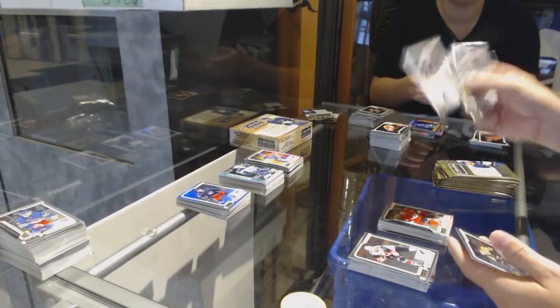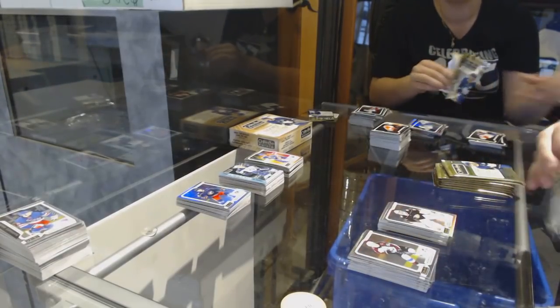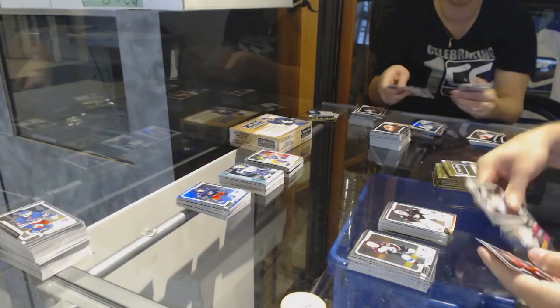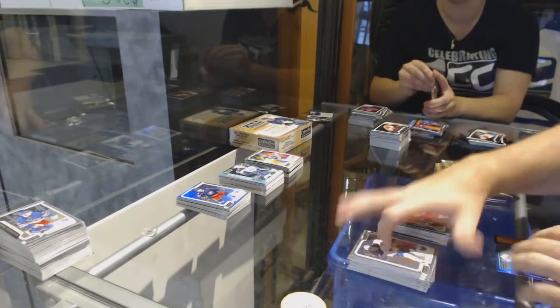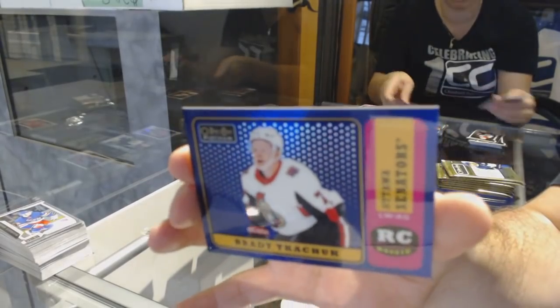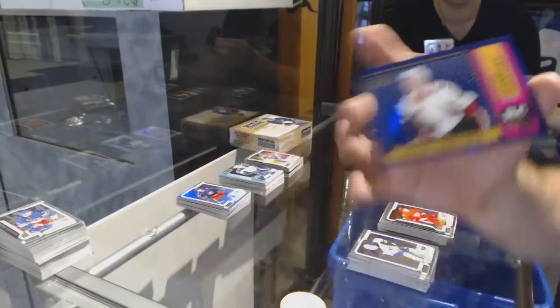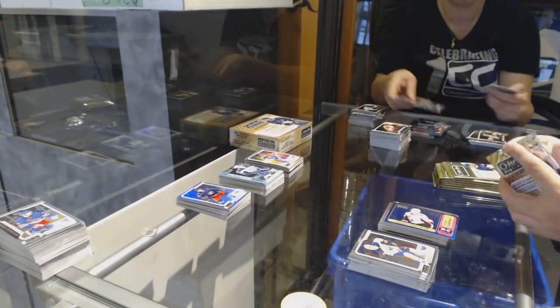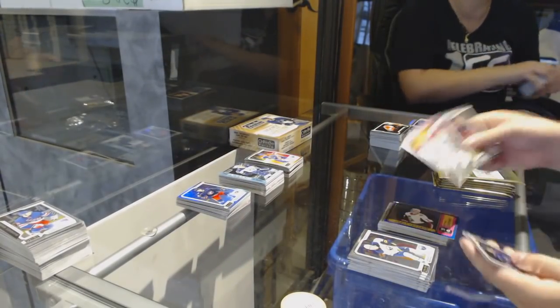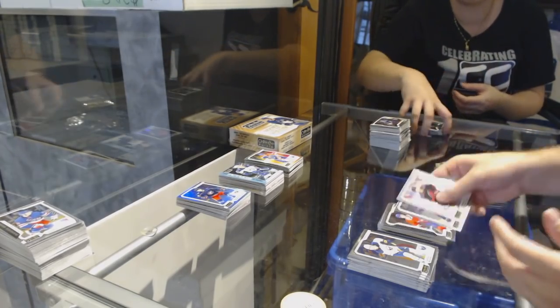We've got a Rainbow of John Gibson for the Anaheim Ducks. Dennis Chalowski Rookie for the Red Wings. And numbered 149 Blue Rainbow Retro Brady Tkachuk for the Ottawa Senators.